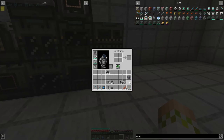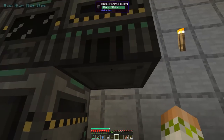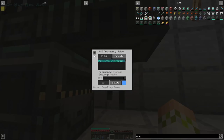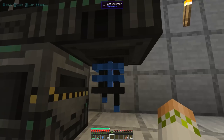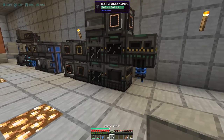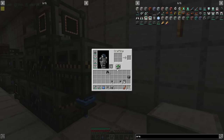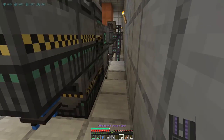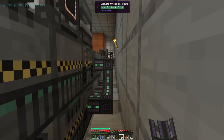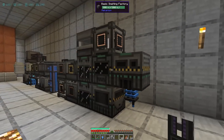The last thing we set up is a QIO importer right here on the bottom to bring everything back into our system — set the frequency to our storage, import without a filter is on. Now we have our setup fully done. We just need to power this one — grab out the universal cables — and we should already be getting power from that quantum entangloporter. There we go, the system is powered too.